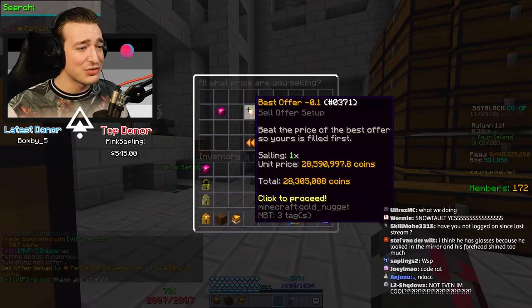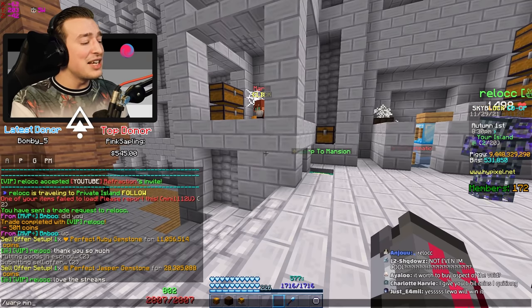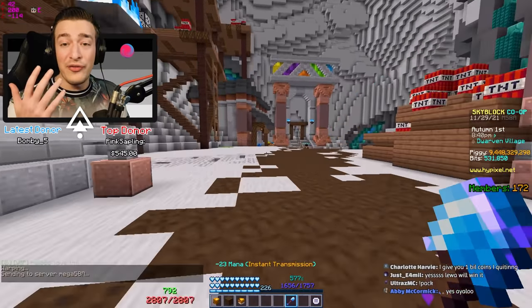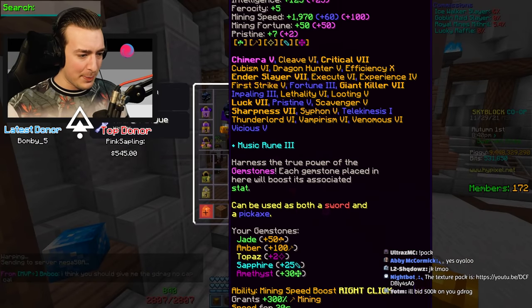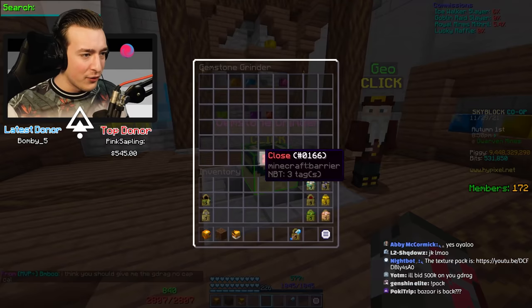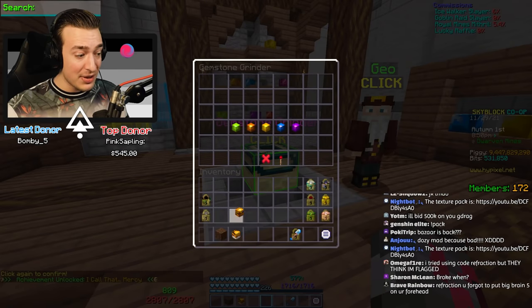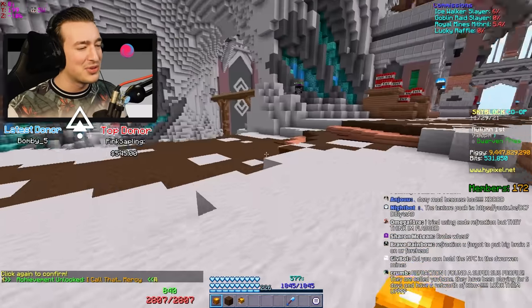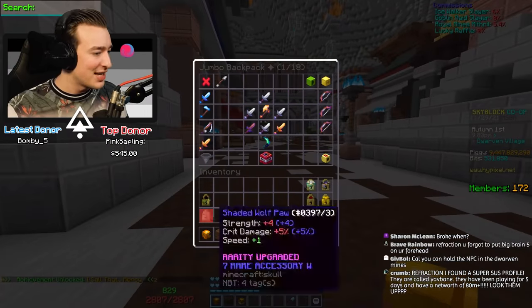That leads us perfectly into the next achievement, which is to put all five perfect gemstones on the Gemstone Gauntlet. You can see my perfect Gemstone Gauntlet right here. Hopefully just going in, unequipping one and then putting it back on should give me the achievement. There we go - I call that mercy. If that had popped up the first time I did it before everyone knew it turned gold, that would have been sick. But we love retcons.